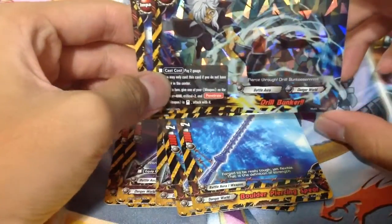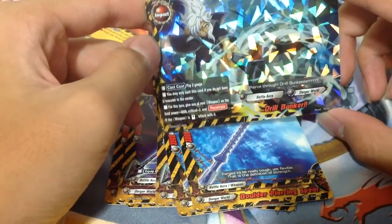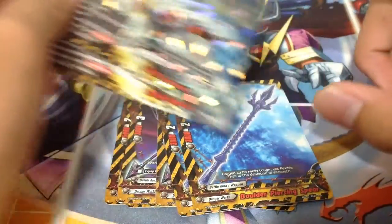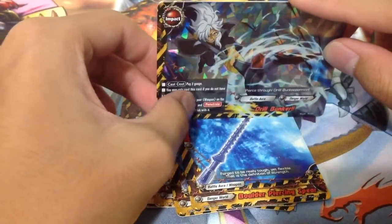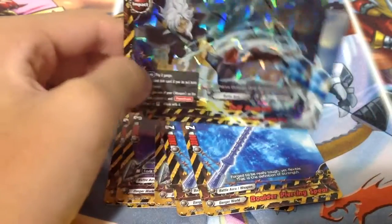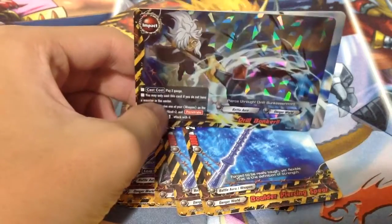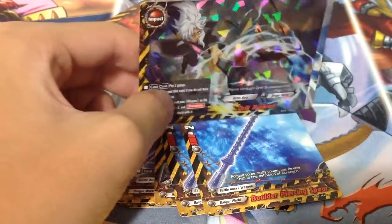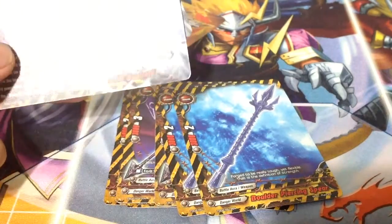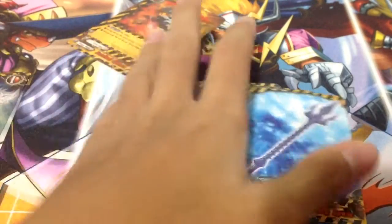Lastly, 2 Impact Cards — Drill Bunker. Pay 2 gauge, give your weapon 4k power, 2 crits, and Penetrate. If the weapon is dead, attack with it. Basically just to finish off your opponent. Penetrate is really useful because some nullifying spells require the center to be open — however if your opponent has a monster in the center, you just penetrate and deal like 2 crits plus 3 crits plus your Cerberus Ace. Equals OP.